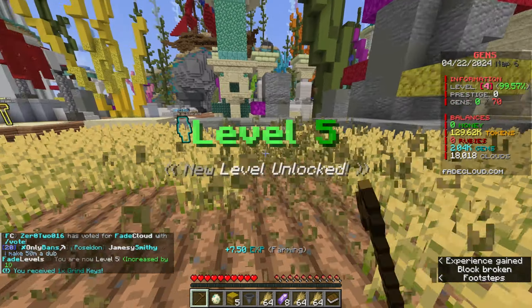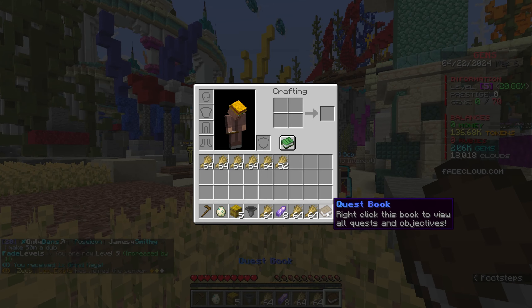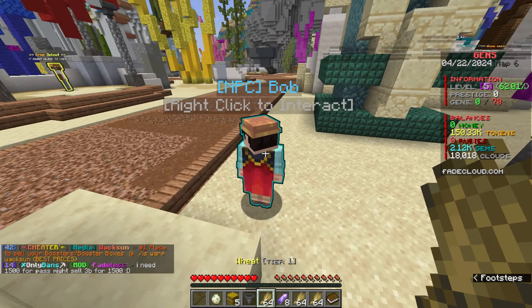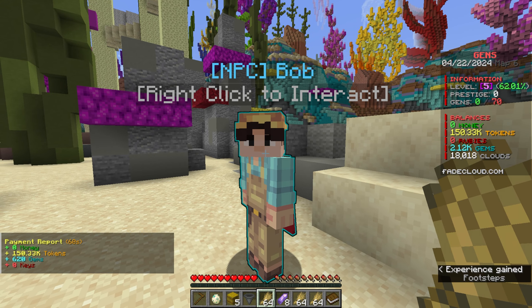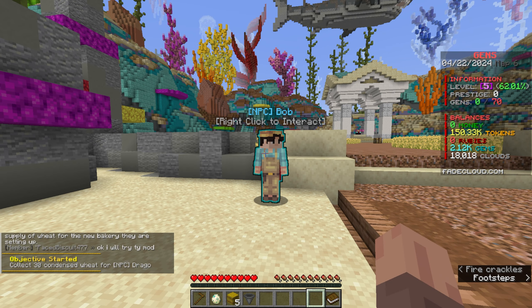If you've never played Jens before, they have this entire quest system that will literally teach you the game. I have this quest book. If I open this up, I'm currently on the Getting Starting Quest, which is collecting a thousand wheat for Bob. And if we bring it over to him, we will complete this quest.